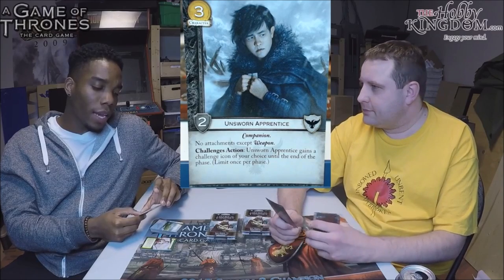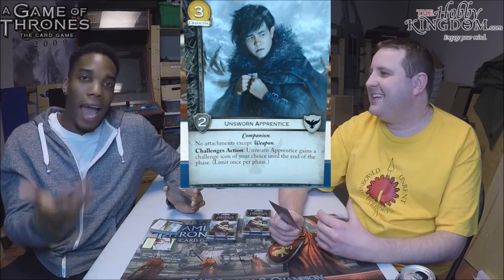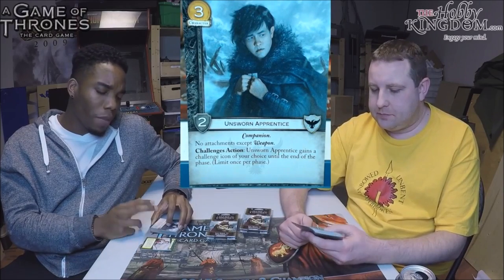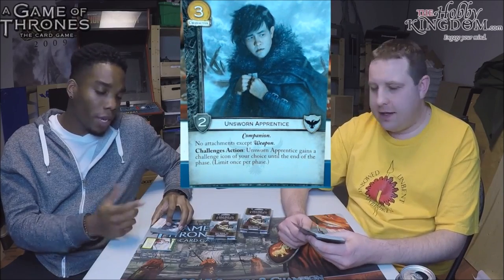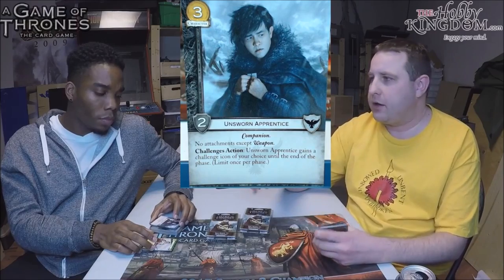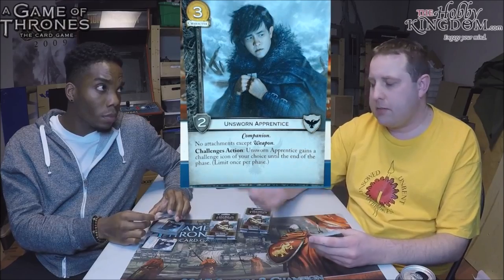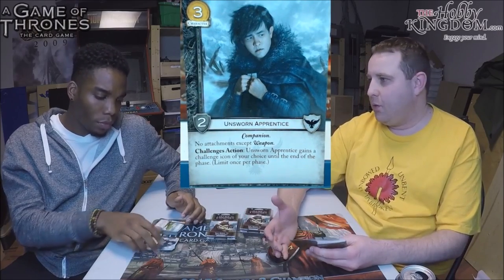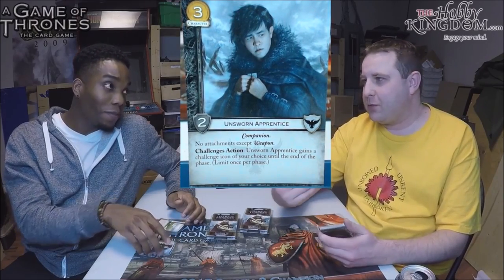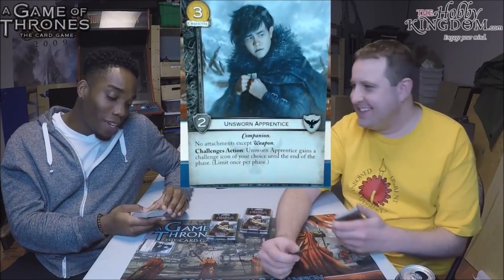A lot of people asked what changes I was making to the Night's Watch deck after the last pack and I said straight core cards — no point adding stuff with only one or two of each trait. Now with Banner to the Sun, taking icons away when you need them to block and oppose challenges, plus stealing an icon against a Stealth character — that's a good combo. The economy concern with Knight's Watch remains though — Meager Contributions should probably stay in.